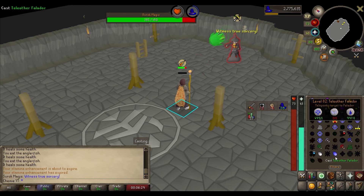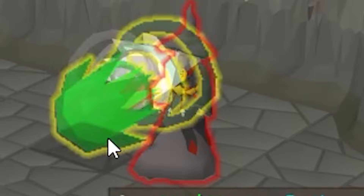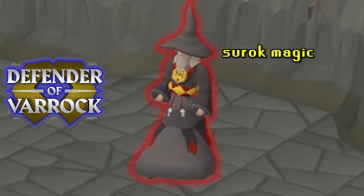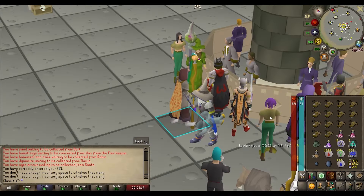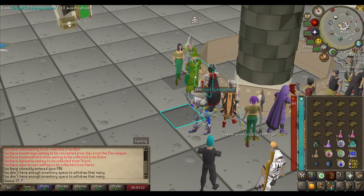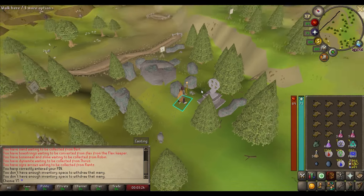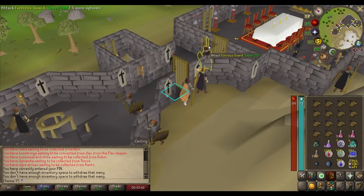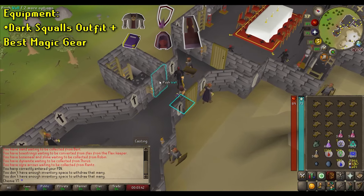First up is this guy right here: Surok Magis. Apparently he was in Defender of Varrock — I sure as hell don't remember that quest. Anyway, this is a magic fight, and no one likes it, me included. Magic is for PKers or dying to the Whisperer — it's gross — but you've got to use it.